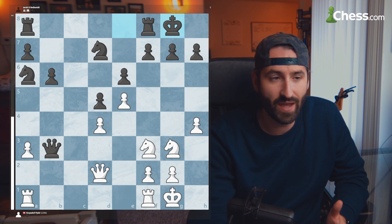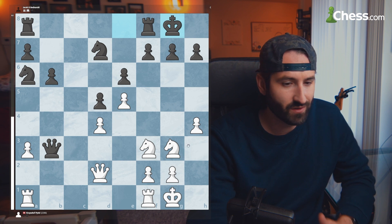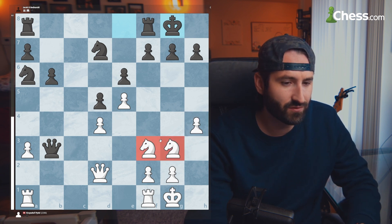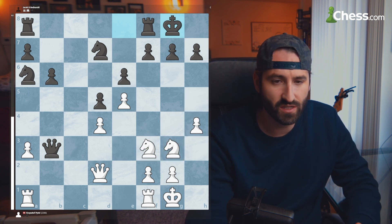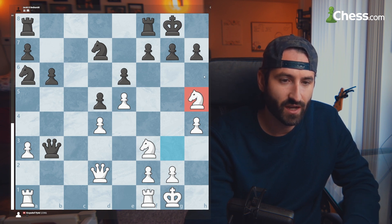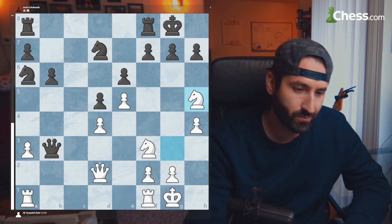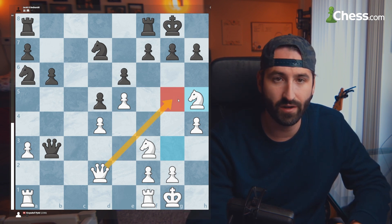We have here a game between two international masters. In this position, white is to move. The king just moved and there's an advanced pawn. There are two knights on the board and a lot of pieces pointed at the king side. White moves over to H5, attacking this pawn. The plan as white is to get that queen over and attack the queen side.